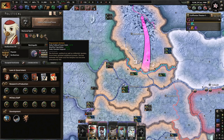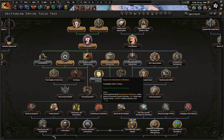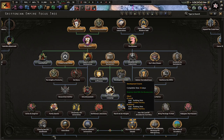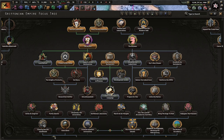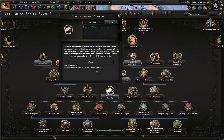The Power to the Three — Empowered Archons, daily fascism support, more monthly population, daily political power gain. I love the political power. But let us do supporting literacy — getting rid of mass illiteracy sounds pretty good to me. Let's start a literacy campaign: without modernization, our empire will crumble. However, we can't hope to modernize without granting our people more education. It will take some time, but we must start a literacy campaign now rather than later. Every temple shall offer free education to all Griffins, so anyone can learn to read, and with enough dedication, even write.